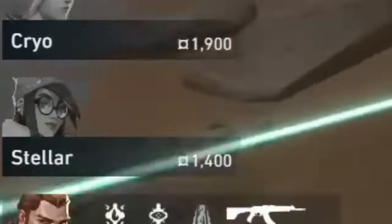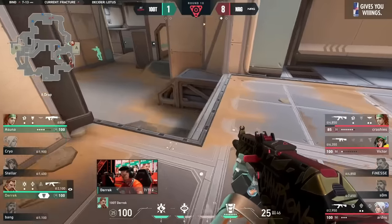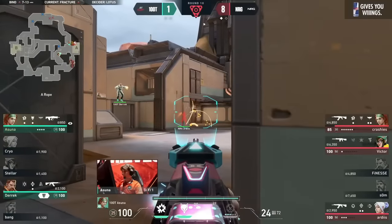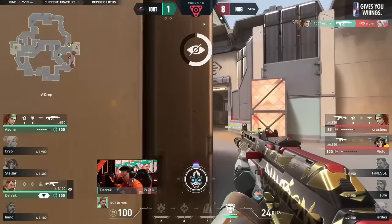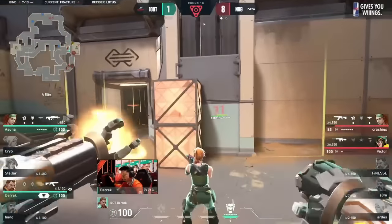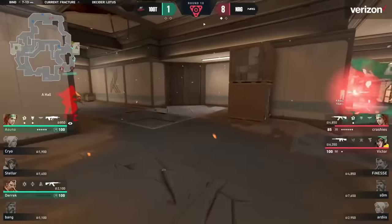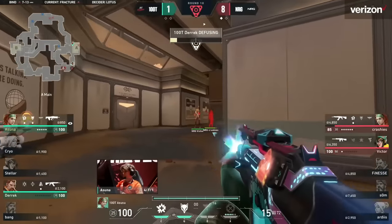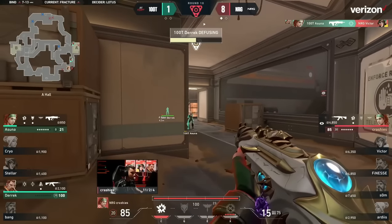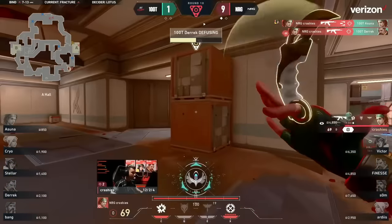100 Thieves rotate in and Derek picks up a rifle on the way over. With his ult online, they have a good win condition. Derek starts the retake by Aftershocking default, and Asuna peeks out to punish. But despite Crashies trying to flash for Artist, 100 Thieves even out the odds to a 2 vs. 2, and NRG are about to get rocked by this Rolling Thunder. Victor — does he have Nano Swarms on that spike? None inside. Asuna takes the fight, half under the fuse, sticking it through — but gets off of it. Trying to double-play it. Derek, you need to win this fight out! And it's done!